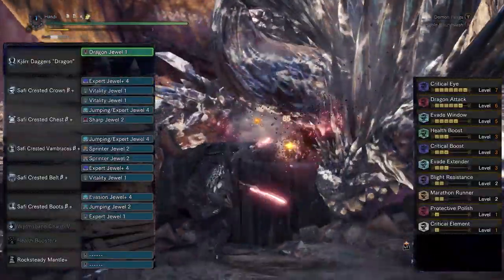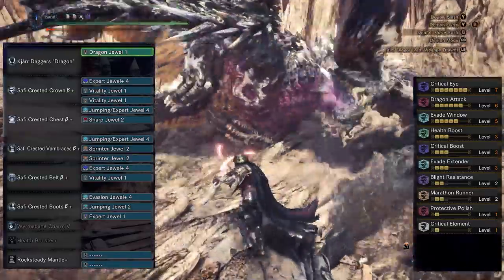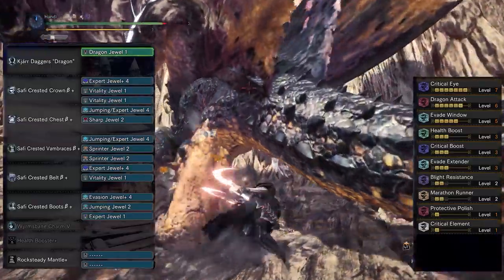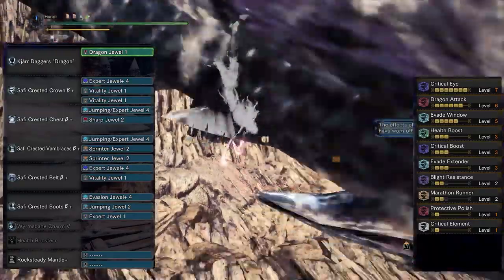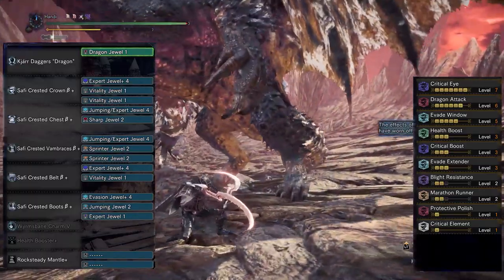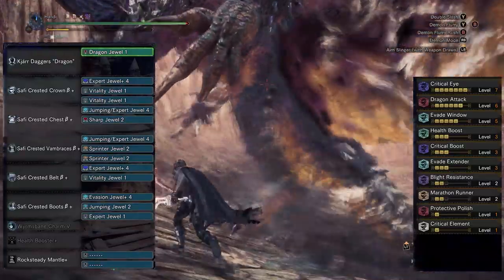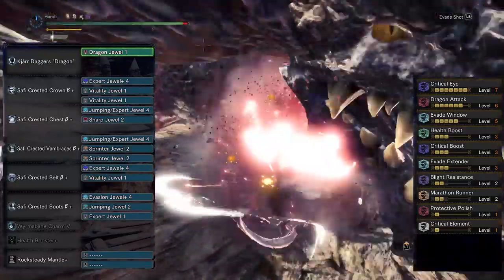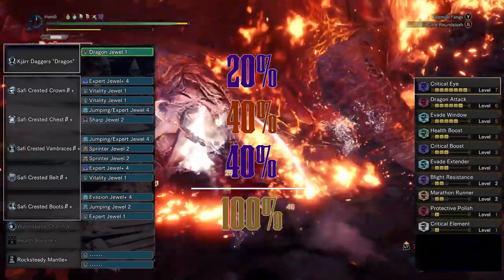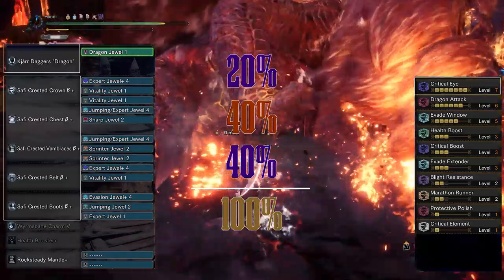With the first set, we'll be rocking the 5-piece Safi to get the ridiculously awesome benefits that come along with it. Our weapon of choice will be the Dragon Kiara Blades. The best part of using the Dragon Blades is the absolutely insane 20% affinity off the rip, which gives us an extra opportunity for more Element. The Kiara weapons have built-in crit element, so let's take full advantage of that. We take that 20% affinity from our weapon, the 40% from the 5-piece Safi bonus, and round it out with a max crit eye to give us full 100% affinity on every single slash we land.